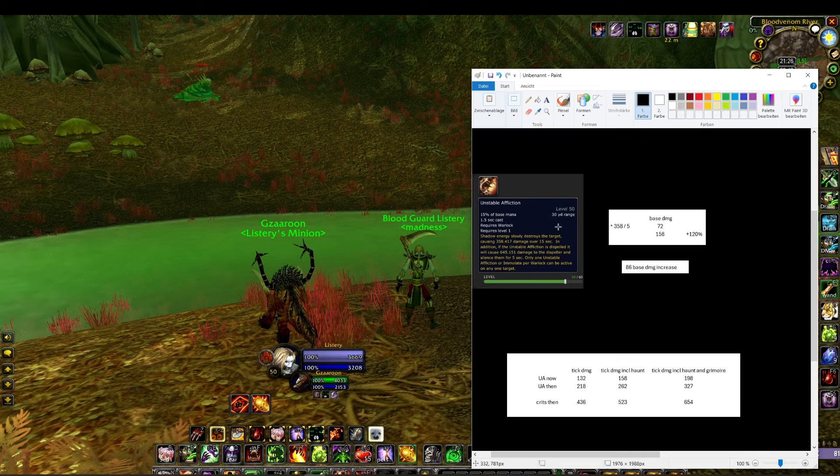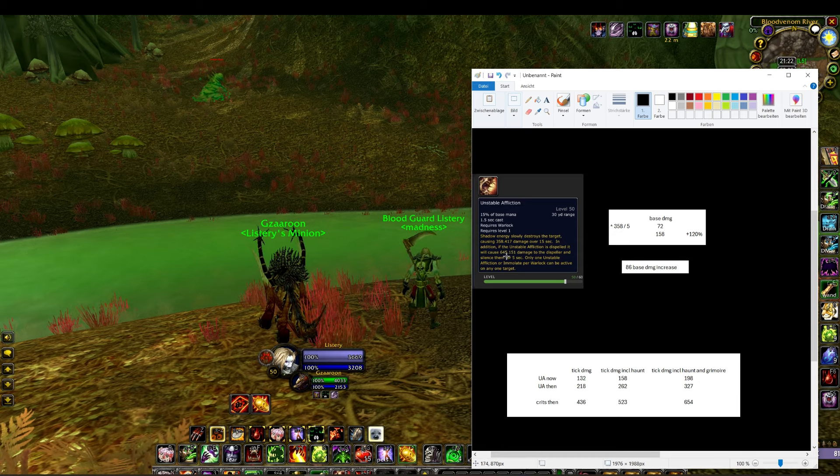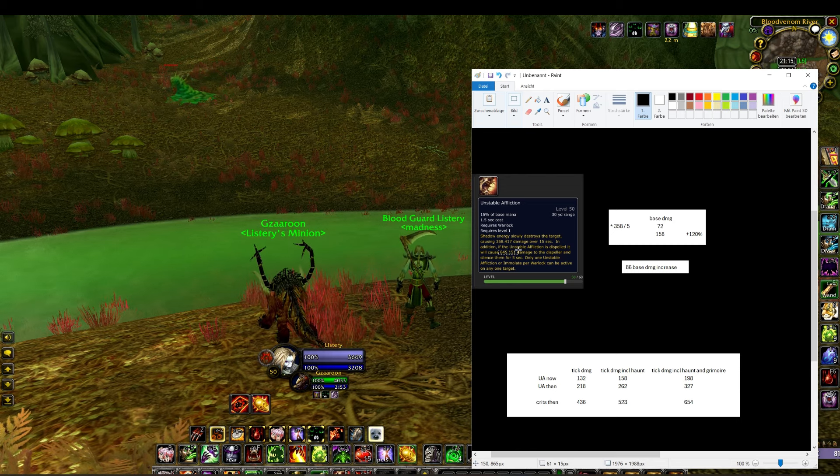Right now on the average PvP target the silence does about 1.2k damage. For simple math: roughly 600 base, 600 scaling — buff the base by 120% and you're already at 1.3k, then add the additional 600 scaling. Put it all together and you're looking at 2k damage and a five-second silence, non-crit, just for dispelling UA.